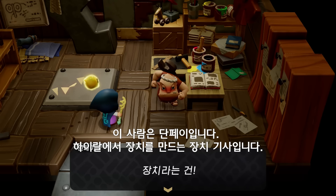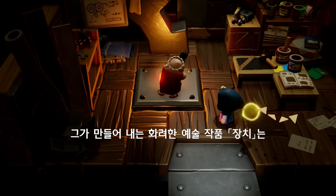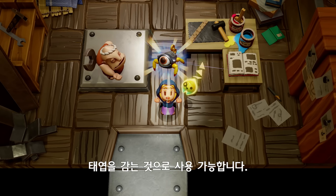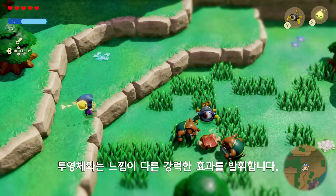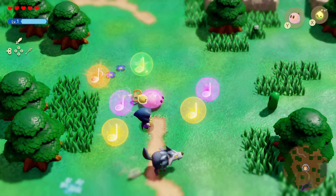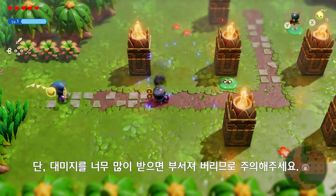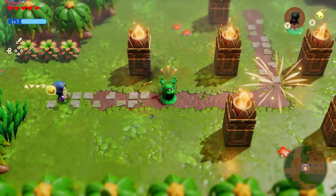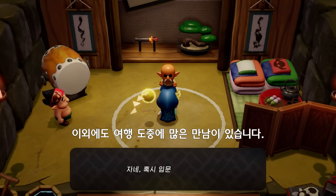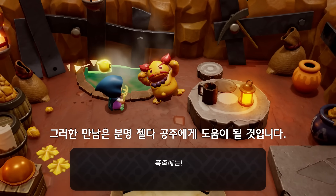This is Dompe, an engineer who crafts Clockwork Gizmos in Hyrule. His extravagant creations are called automatons, and they can be activated by winding them up. They can unleash powerful effects that differentiate them from echoes. But be careful — they'll break apart if they take too much damage. You'll meet many other quirky characters during your travels, and there's no doubt they'll be of great help to the princess.